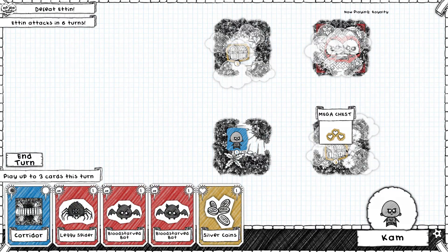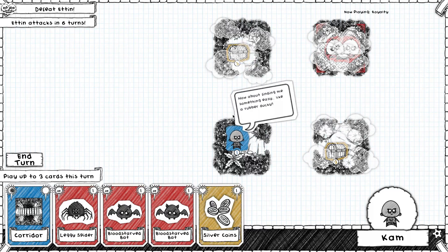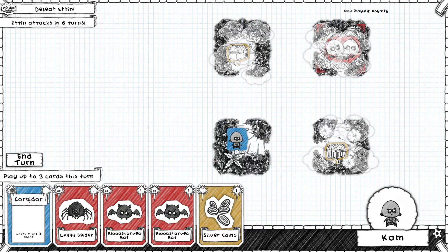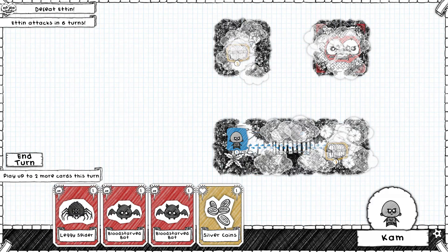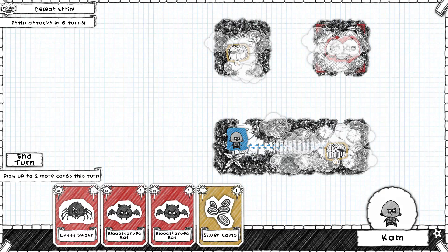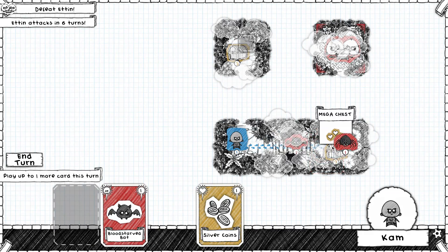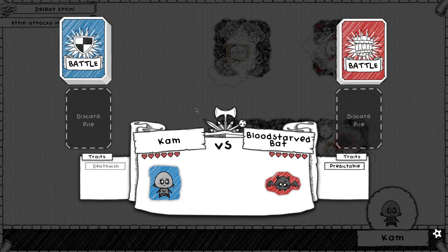There's a chest run and the Ettin attacks in 6 rounds, so we need to get as powerful as we can in 6 rounds. Let's first of all fight a blood-starved bat and then a leggy spider in there.